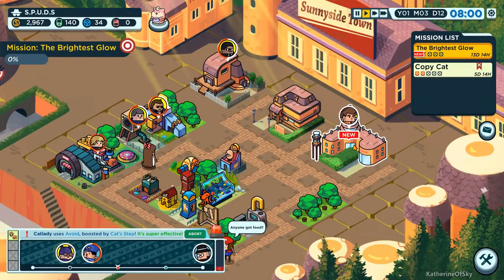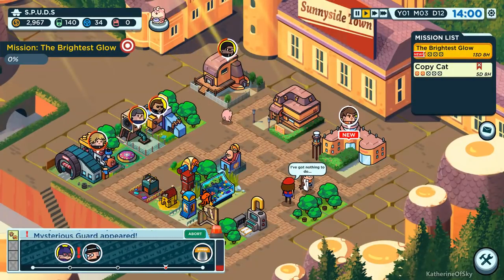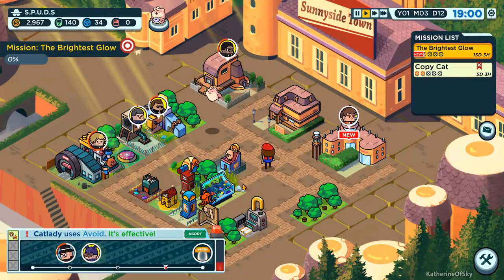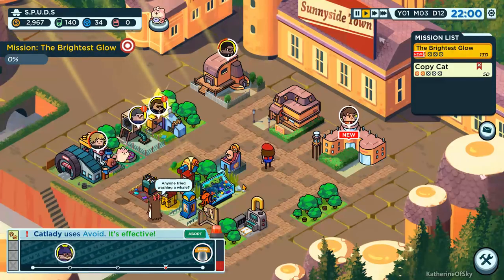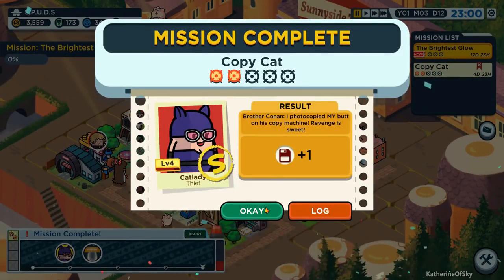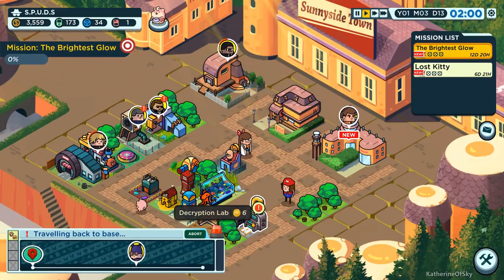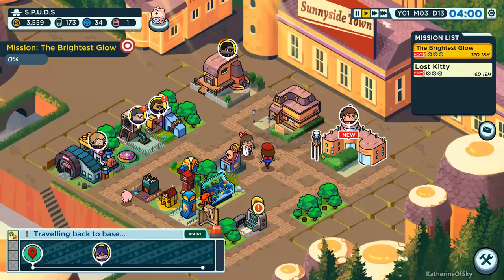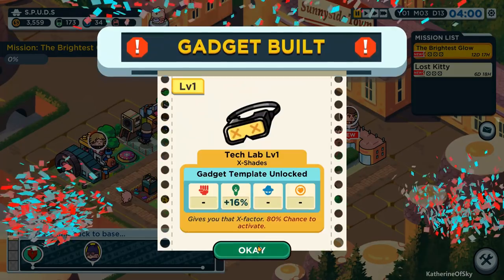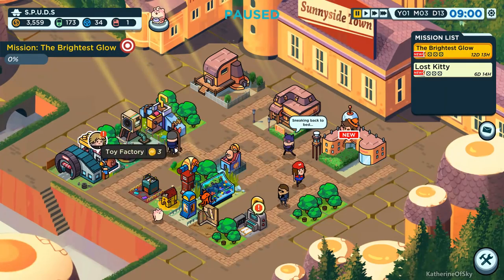I'm guessing we're doing copycat. Cat lady is doing really well. Anyone tried washing a whale? We got stuff - boom, yay. Traveling back to base. We still have a decryption lab available. These guys are done - yay. We'll wait till you're done and then send off on another mission.